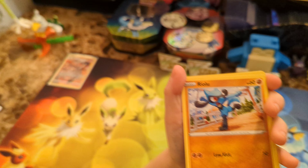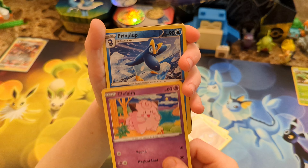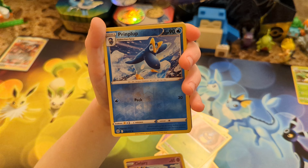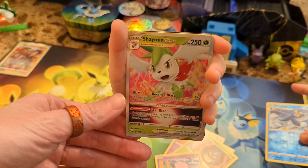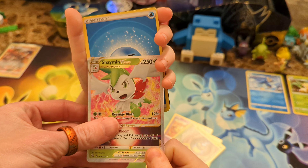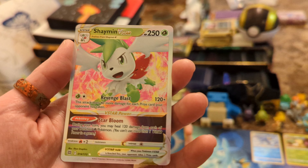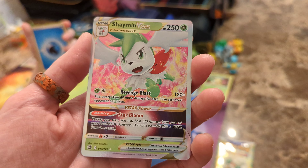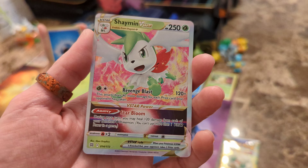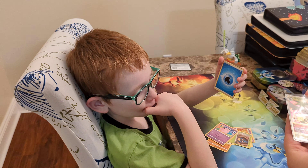Riolu. Starly looking cute. Milcery so happy. Carbink - wow, I haven't seen that one in a while. Clefairy. A Reverse Holo Printplup. And let's check out what it is - oh my goodness, a V-Star card! A Shaymin V-Star! Oh my goodness, we're starting off really strong. Look at this - and this is just a three-pack, not even a booster box or anything. I believe there is a Rainbow Rare version of this card, actually. But this is very nice, the Shaymin V-Star. This is the new V-Stars!